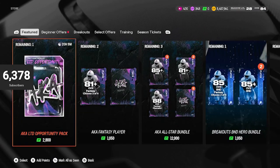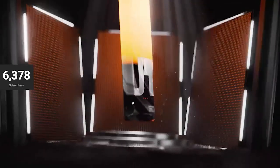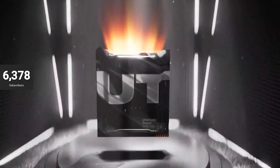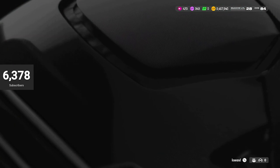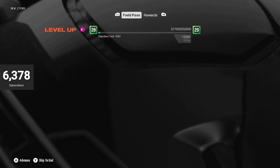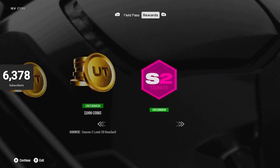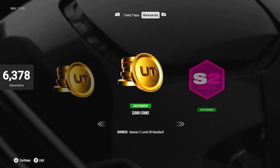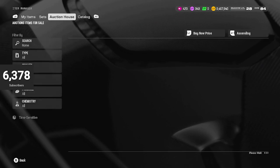We didn't get mystery packs back yet. We do have our one coin at 70-plus — this is a sellable card. Can we get an 80-plus? No, we cannot. We get a 73 Zach Charbonnet. He leveled up — anyway, let's go ahead and get to the methods for today.